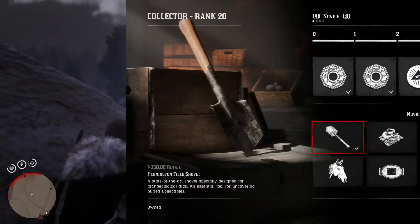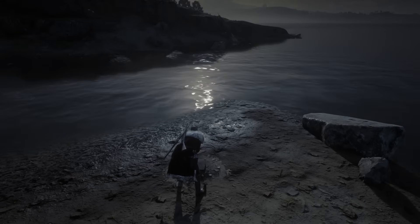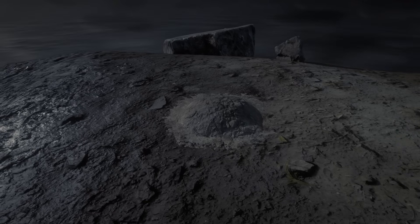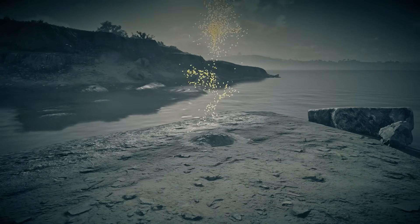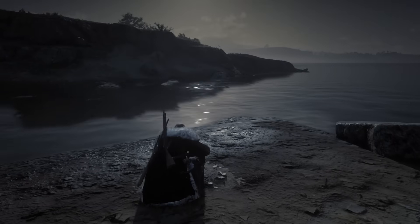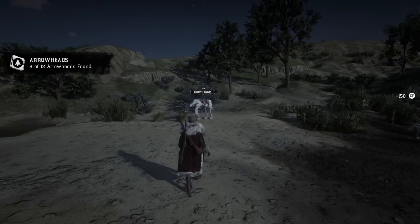First thing: the Penitent and Field Shovel. It costs $350 and unlocks the ability to dig up collectibles. There are dig sites all over the world of Red Dead Online, shown by disrupted earth. When you use your eagle eye, you can see the location because it has yellow particles. The shovel unlocks the opportunity to dig those up — you'll get some extra family heirlooms and arrowheads. This can also be paired up with the next item.